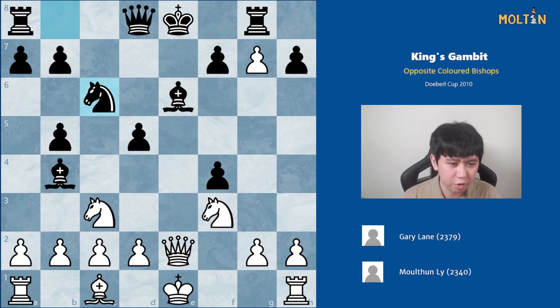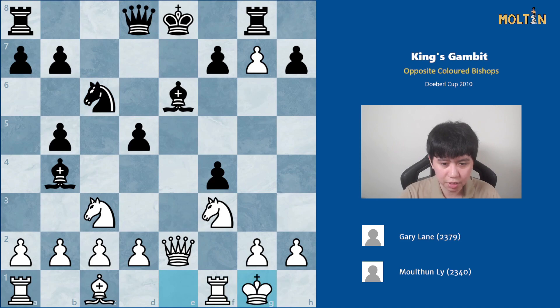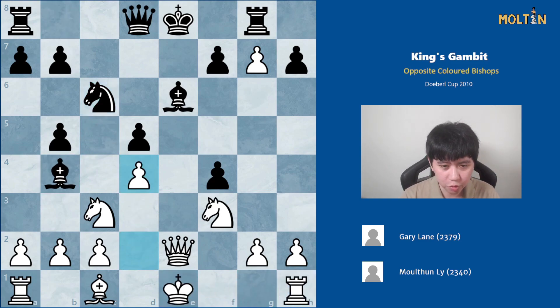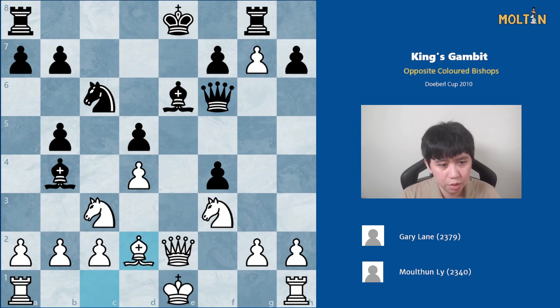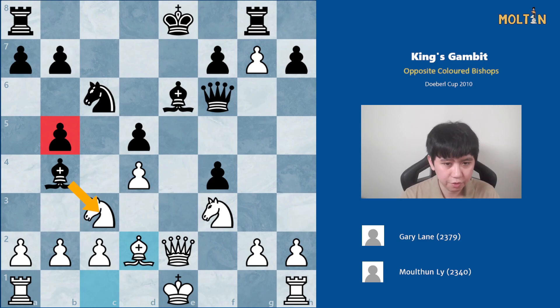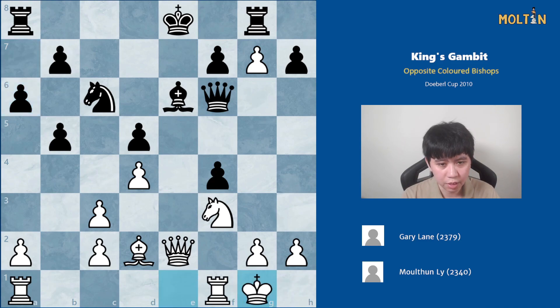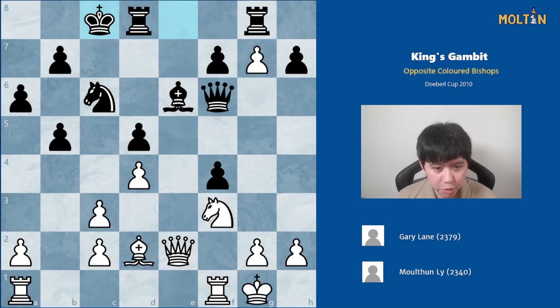Here I played the move pawn to d4 - probably this is an inaccuracy. I should just castle here and it's totally fine; if bishop check I can always play king h1. After pawn to d4, queen f6 was played. I played bishop to d2, attacking the pawn on b5 and pretty much forcing black to give up the bishop at this point. Bishop takes, takes, and a6 was played. Then castles, and castles. So now we're reaching an opposite-colour bishop position, and the kings are castled on opposite ends.